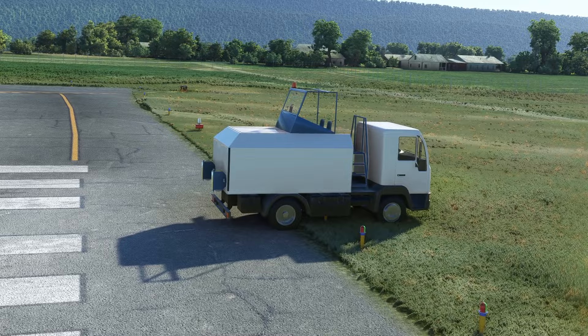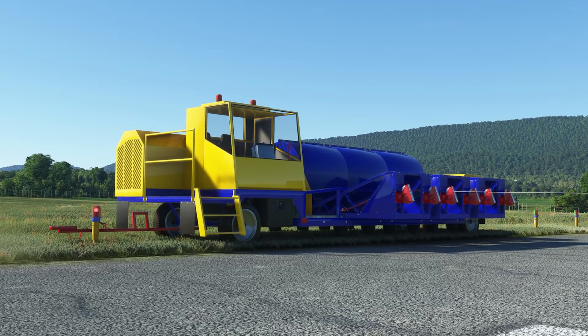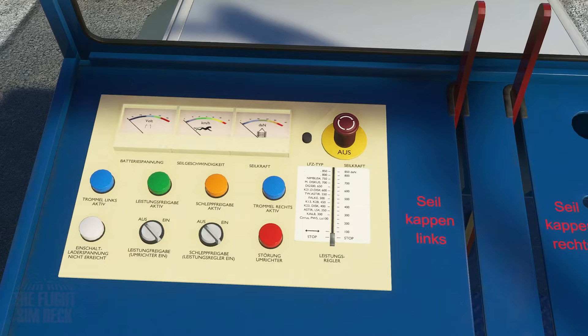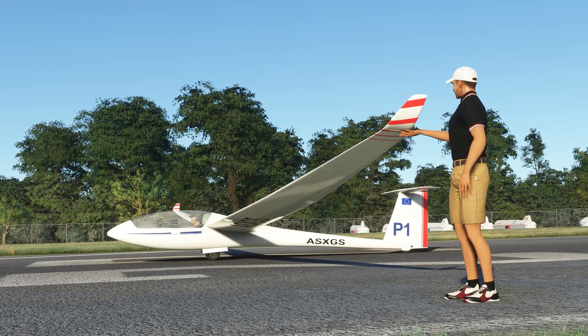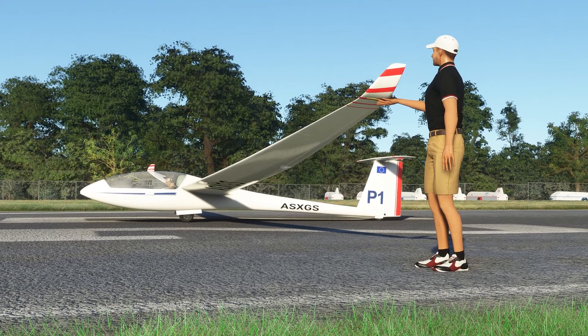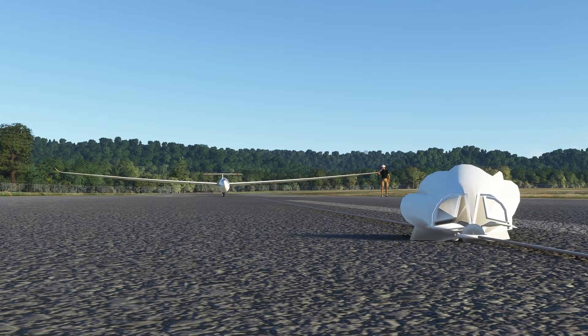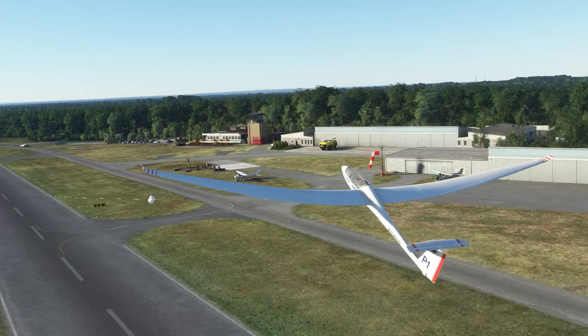One difference with winch launches now is you have three physical winches to choose from that will appear at the end of the runway. Asobo doesn't provide any additional information about these, but one can only assume by the real sizes that these go from shortest to longest cable length. The experience is now complete with wing walkers too. They help hold the wings level until the glider has enough forward momentum to balance. Another new detail is that you can actually see the cable and chute fall back to earth, and this is something you look for to make sure the cable is actually detached from the glider.